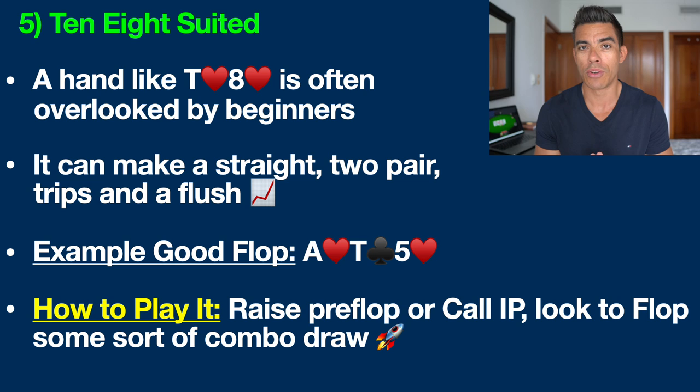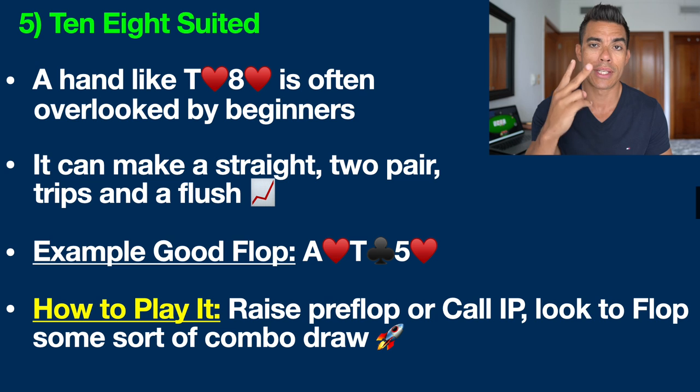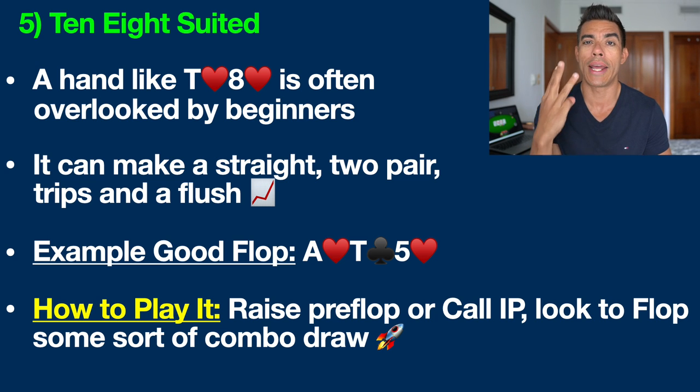Let me give you an example of a good flop. If you have a hand like 10-8 of hearts, an excellent flop would be ace of hearts, 10 of clubs, 5 of hearts. On a board like this, we have both a flush draw and a pair, giving us a boatload of outs to win the hand. We might even be ahead right now with middle pair, and remember there's nine more hearts in the deck which would give us a flush, a nearly unbeatable hand.